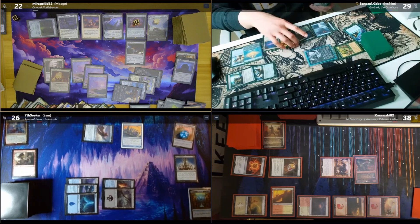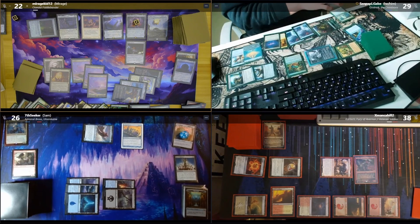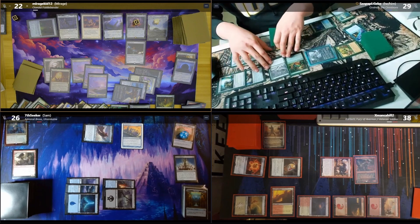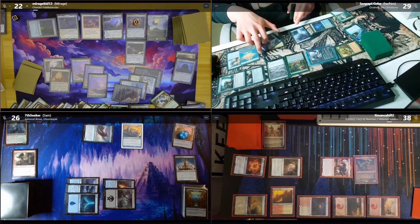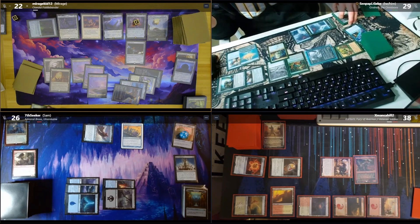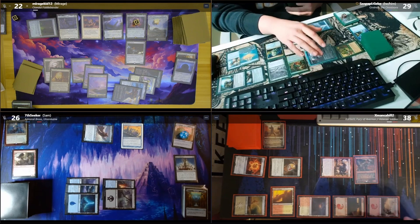I'm gonna tap green to bring out a Poison Dart Frog — it's a one-one with reach, also a mana dork, and I can pay two to give it deathtouch until end of turn. Then I'll tap green and play a Jade Avenger — two-two with bushido two, gets plus two plus two when blocked. Then tap green, green, blue to play an Amphibian — I can tap it to make target creature a frog with base power and toughness three-three until end of turn. Path of Ancestry triggers — scry one, keep that on top. Pass.